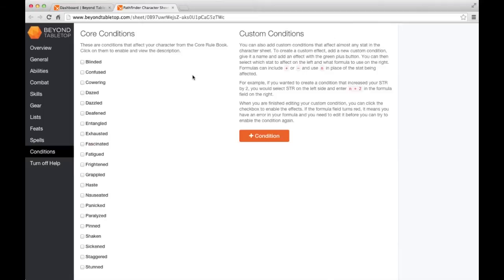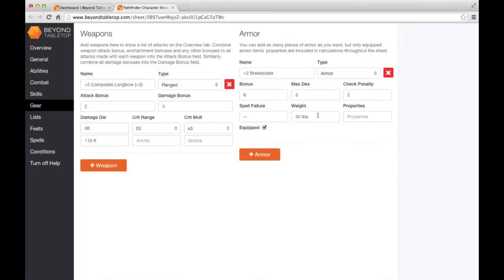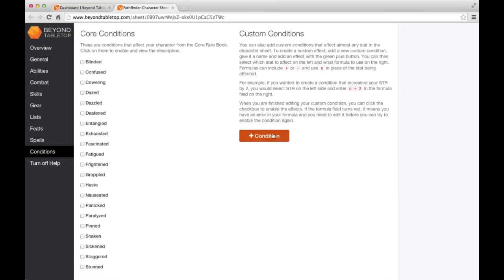Lastly, the conditions tab. Over on the left, we have some built-in Pathfinder conditions. Activating any of these will affect relevant stats and show a description of the condition's effects. So if I turn on Exhausted and go over to my Abilities tab, you'll see a minus six from Exhausted under both Strength and Dex - the two stats it normally affects - and the totals and mods are updated. I should also point out that Dex is actually maxed out at three regardless, because I'm wearing armor with a max Dex of three.